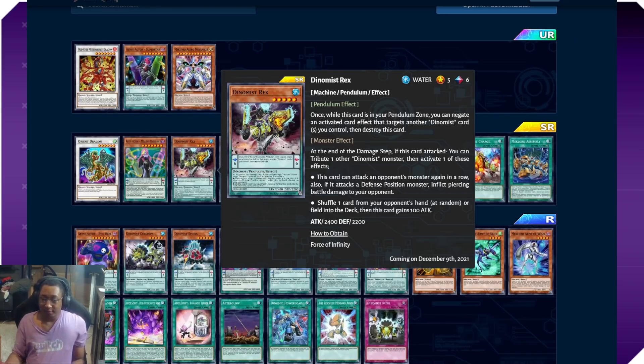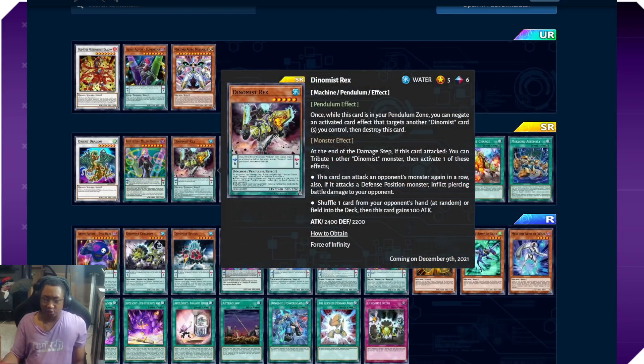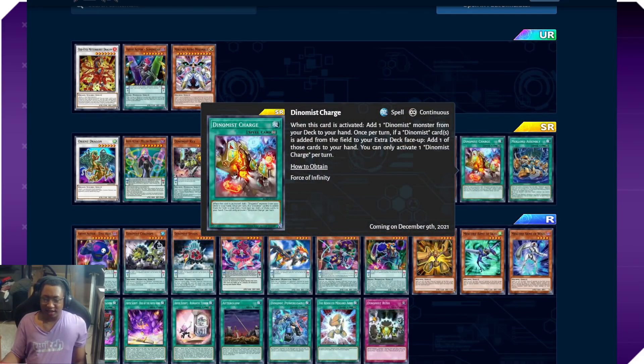The other SR for Dynamist is Dynamist Charge — a continuous spell. When activated, add one Dynamist monster from your deck to your hand. Once per turn, if a Dynamist card is added from the field to your extra deck face-up, add one of those cards to your hand; you can only activate one Dynamist Charge per turn. This procs every time one of your Dynamists activates its pendulum effect and destroys itself, and it's a search on activation — this is essentially Dynamist's searcher and you're definitely going to need three of them for consistency.